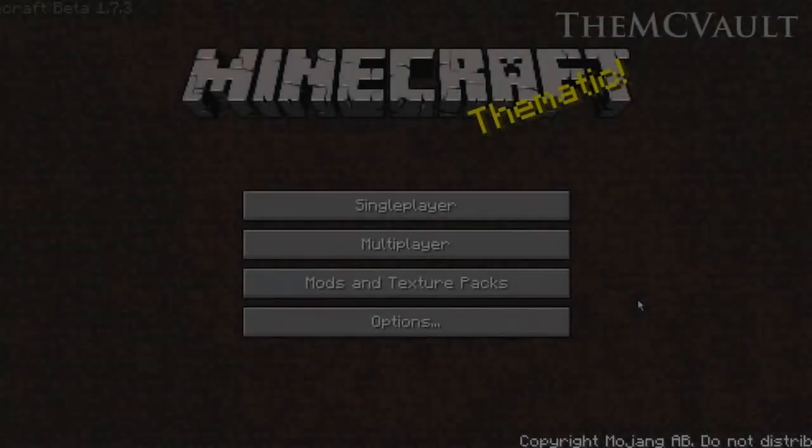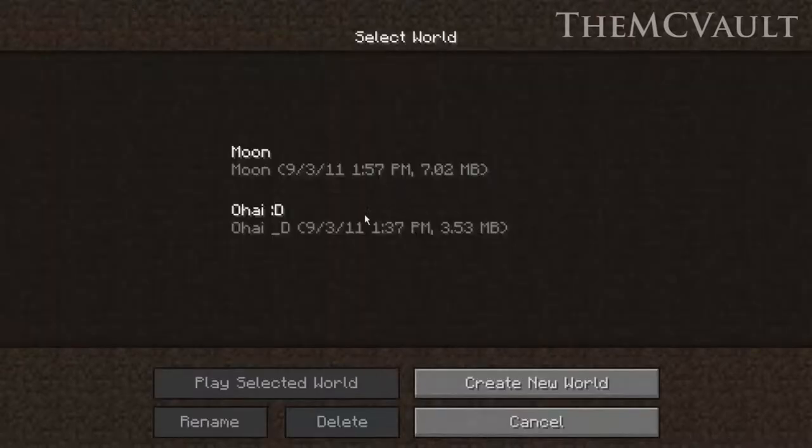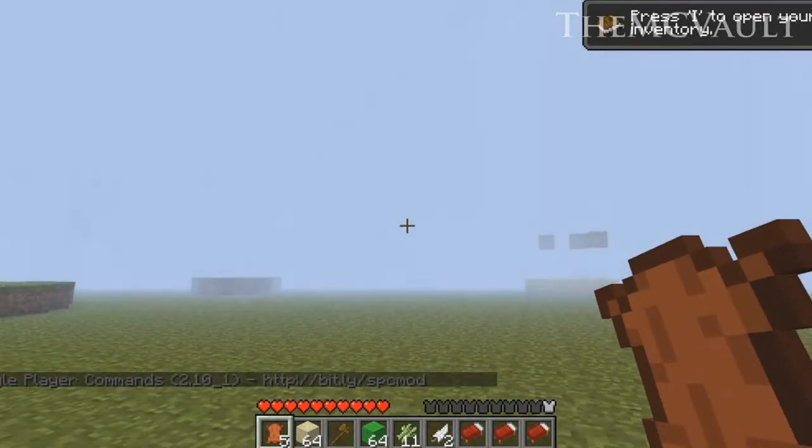Alright, what's up everyone, this is the Minecraft Vault. Today I'm going to be showing you a pretty cool schematic — it is a hot air balloon, and it is pretty cool. The download link will obviously be in the description.